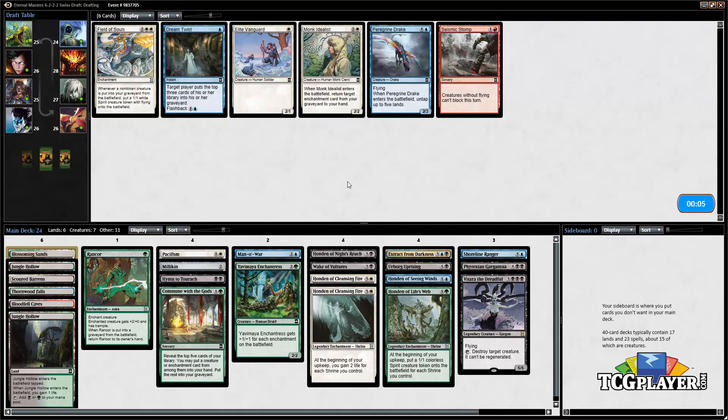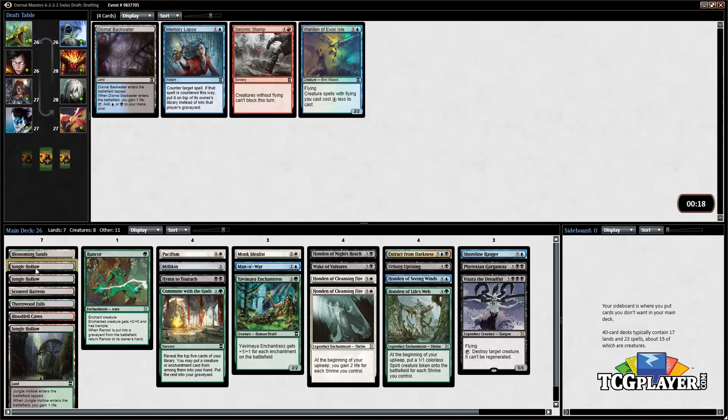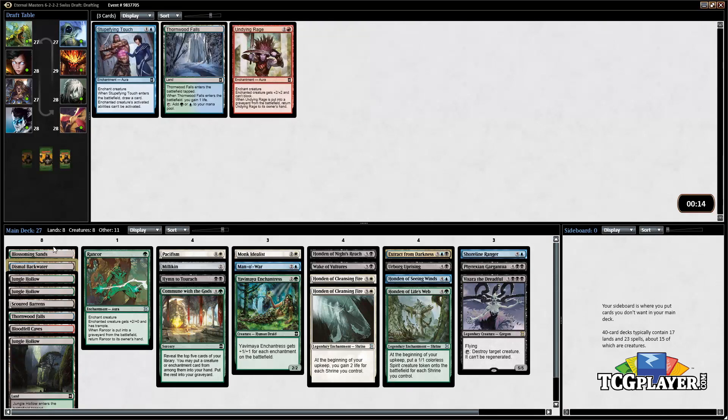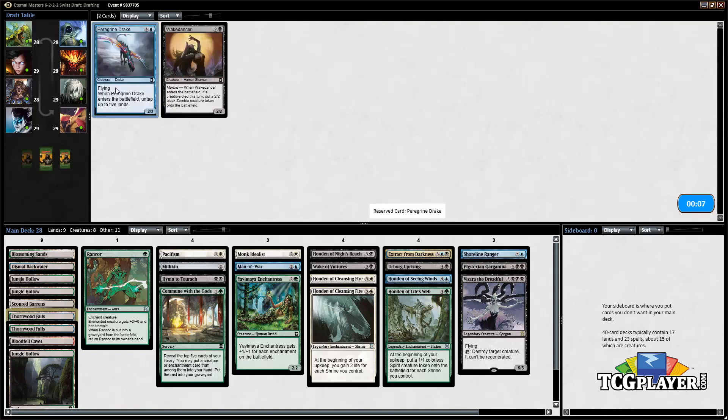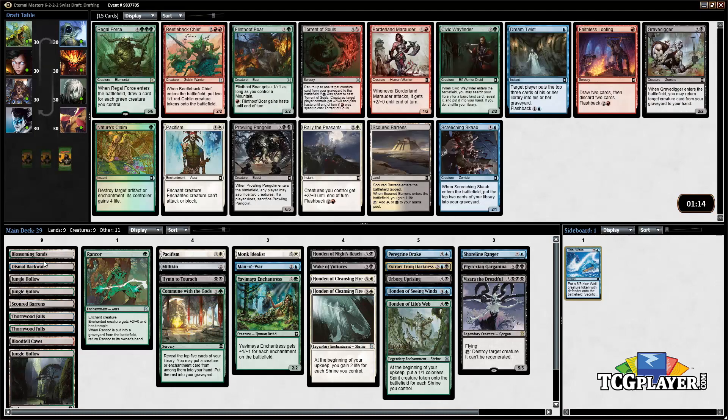This pack is pretty uneventful. We could take a Monk Idealist but we're probably not gonna end up playing it. Grab this Jungle Hollow. And yeah, the Dismal Backwater — all of these lands are going to allow us to cast our spells. That's all we really care about. We now have nine lands, one of which is red, but we've got a ton of lands.